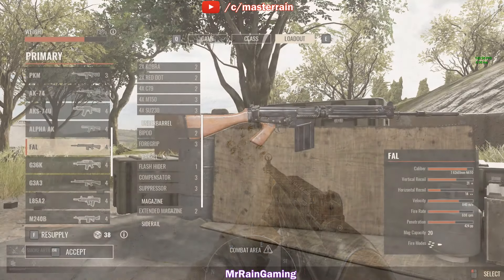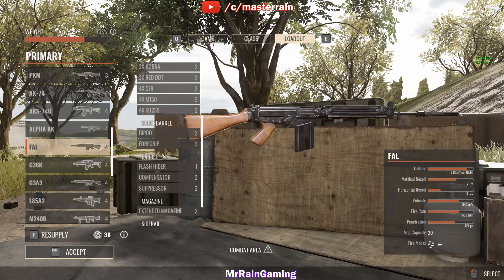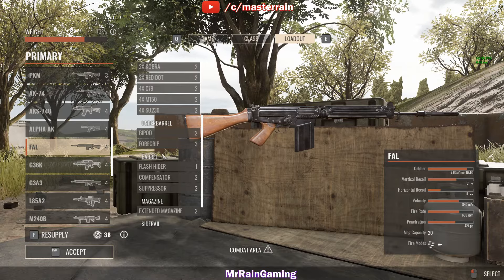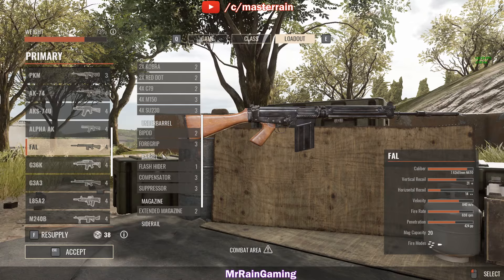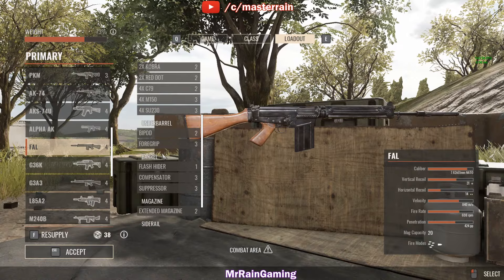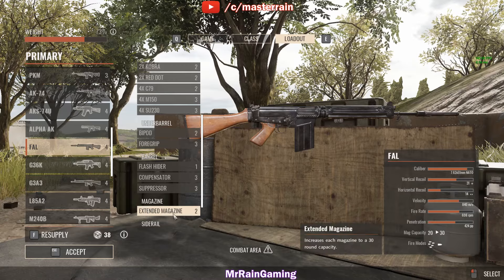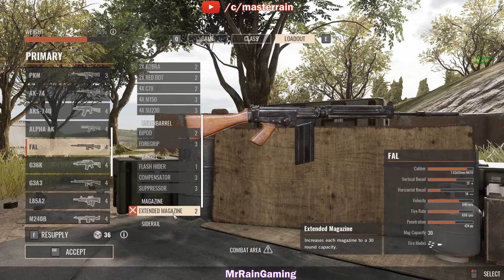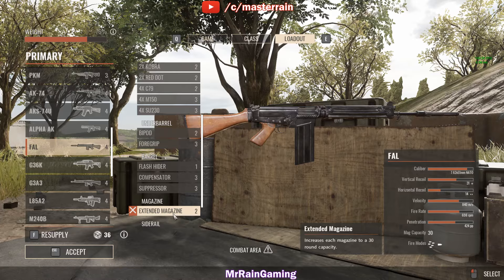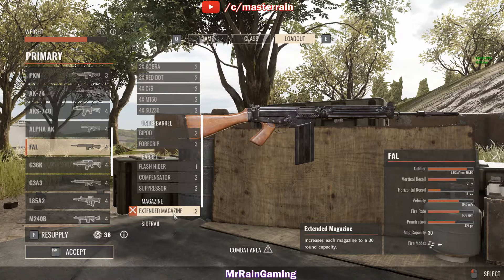Now let's look at the FAL. It also shoots a 7.62 NATO, but has a higher vertical recoil of 31, a slightly lower horizontal of 14, a higher velocity of 840 m/s, and a higher fire rate of 698 — basically 700 rounds per minute. A higher penetration of 424, with the same standard capacity of 20, and fire modes of full auto and single fire. The extended mag also brings you up to 30 rounds and costs 2 supply points, so the FAL with extended mag is 6 supply points, just like the G3A3.